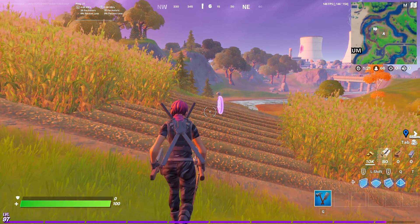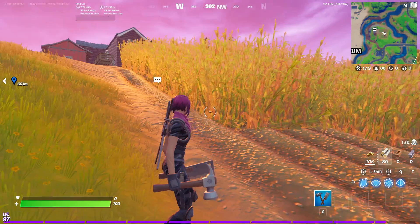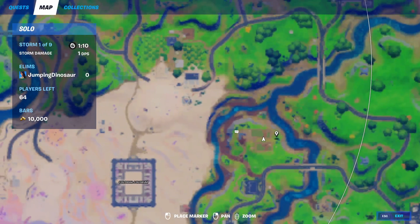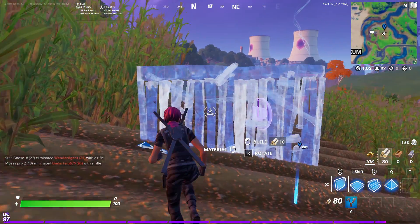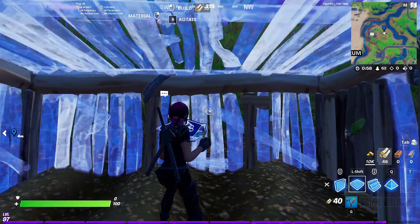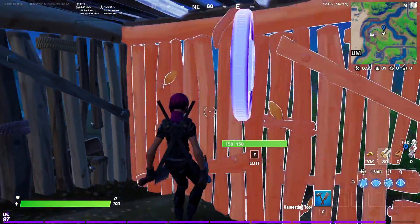The first purple XP coin is here on Steel Farm — Steel Farm is right up here, and here we are in the cornfield. On the map, this is where we are. These explode because they're purple, so let's just remember to build our box, and then we can collect our coins.